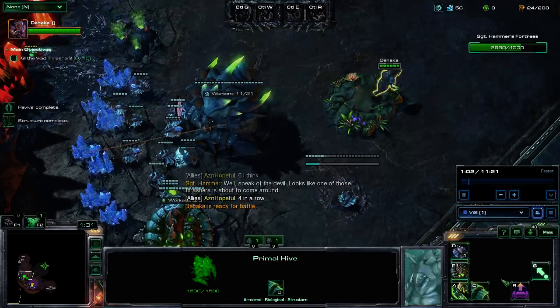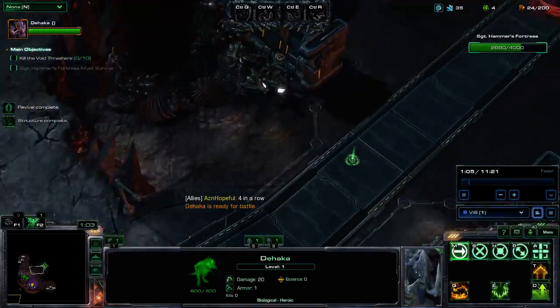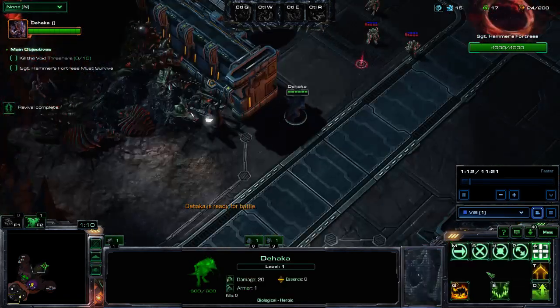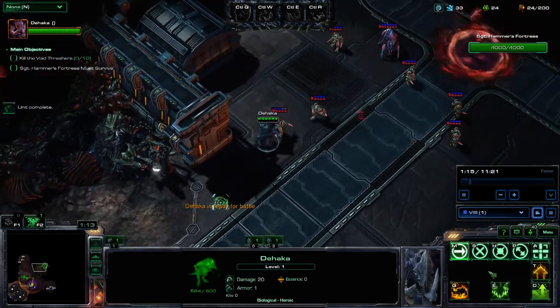So as you can see, the build we're using is the 21 Gas, 21 Max build, which is the build that we use to get our cooldowns ASAP. And as soon as Dahaka spawns, the first thing we want to do is get level 2.